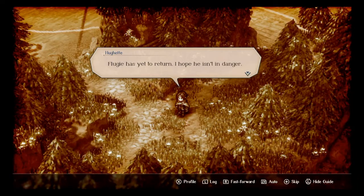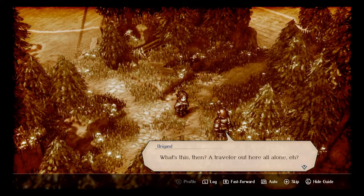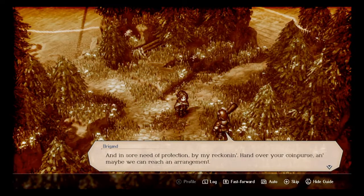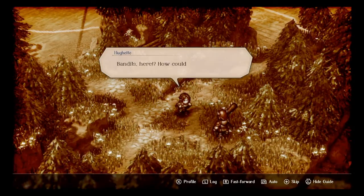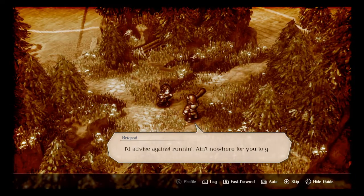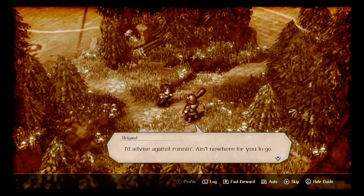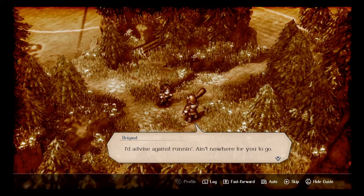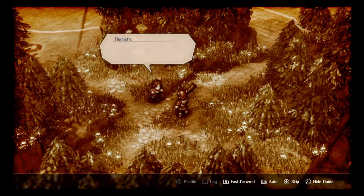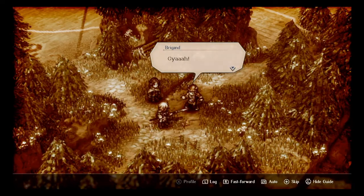'Fluky has yet to return — I hope he isn't in danger.' 'What's this — a traveler out here all alone and in sore need of protection, by my reckoning. Hand over your coin purse.' 'Bandits — how could I be so careless.' 'I'd advise against running — ain't nowhere for you to go.' Either she kills the guy, or she leaves on a bird, or the bird kills the guy — I'm gonna say the bird kills the guy. Oh, never mind — option four: surprise Roland.